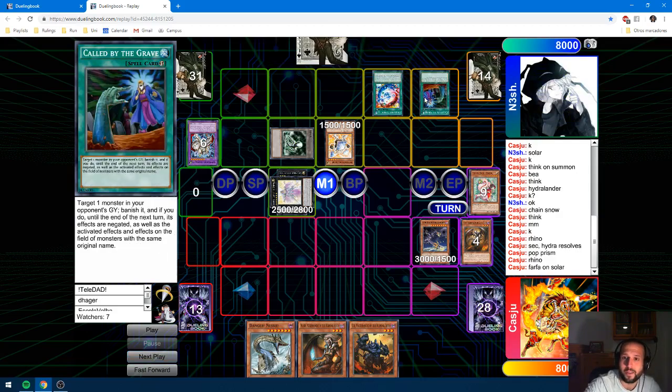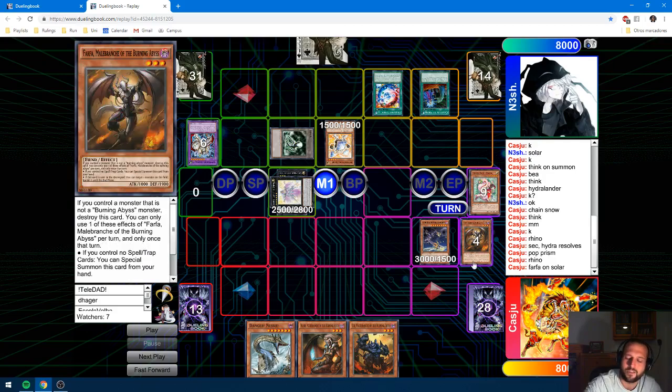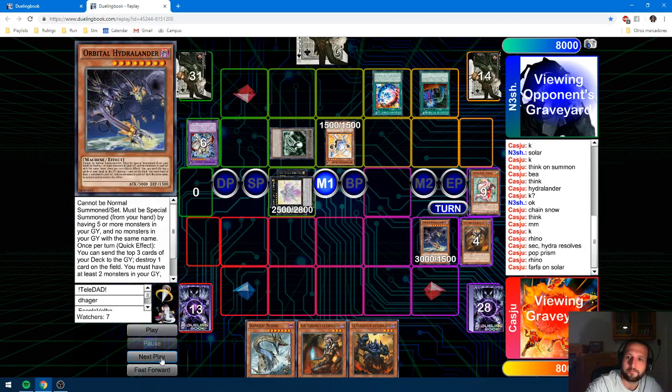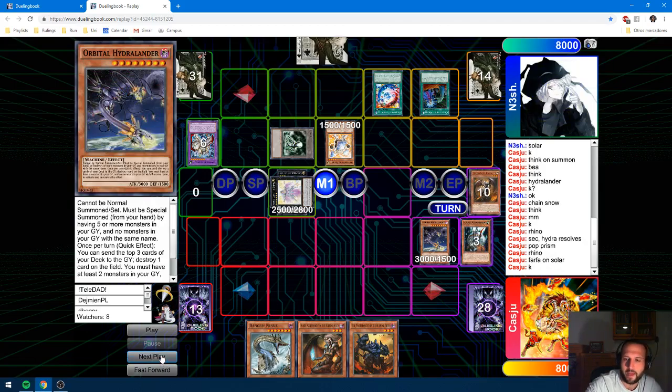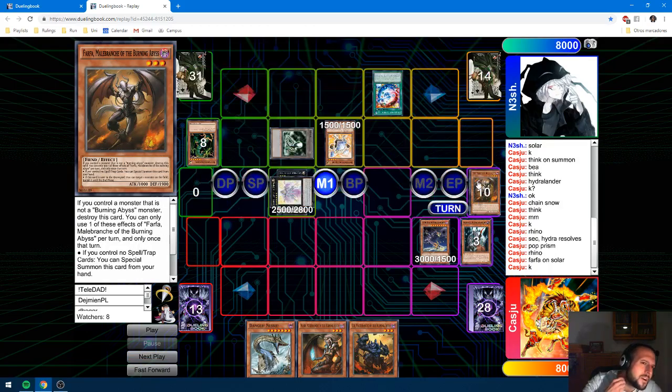He does have the second Call by the Grave, so I'm very lucky that I decided not to use the second Snow — I was not considering the second Call by the Grave. I was kinda lucky. He banished the Farfa, which is also kinda lucky, because I decided to leave a Farfa in my graveyard after using Snow, knowing full well I was gonna stun another Farfa. I don't know why — that was a pretty big mistake, but it's actually gonna save me later on.